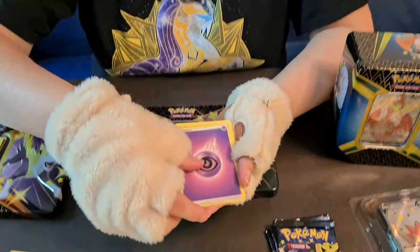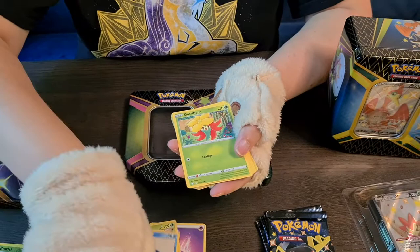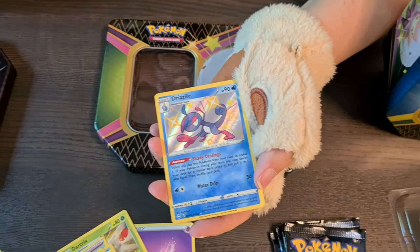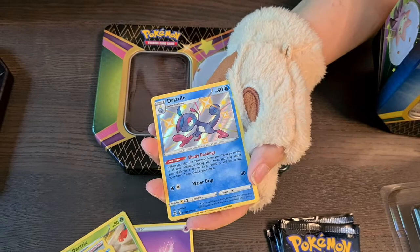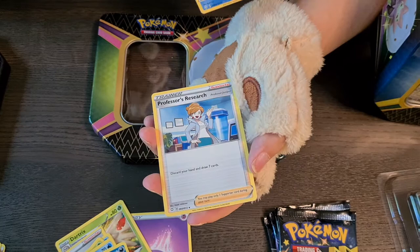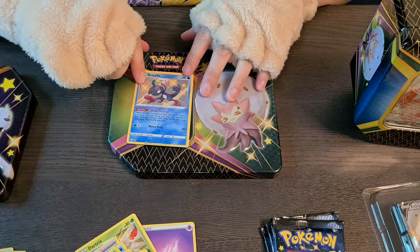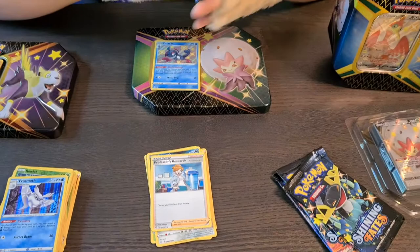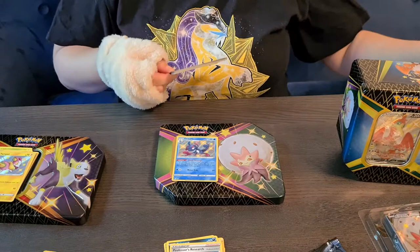Gust, Tricks — oh god, Cramorant again. Gossifleur, Cacnea, Cubane, Spinareak — oh, that's a shiny Drizzile! I personally love this because Sobble was my starter in Sword and Shield and I called my Sobble Bonnie because I went with the Scottish team. This is so beautiful — off to a really great start! And then Professor's Research, which I believe I already have so my nephew can have it. But this card is mine — very pleased. Cute little Brissel too.